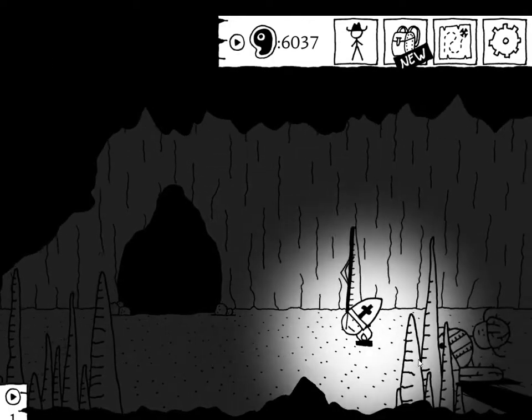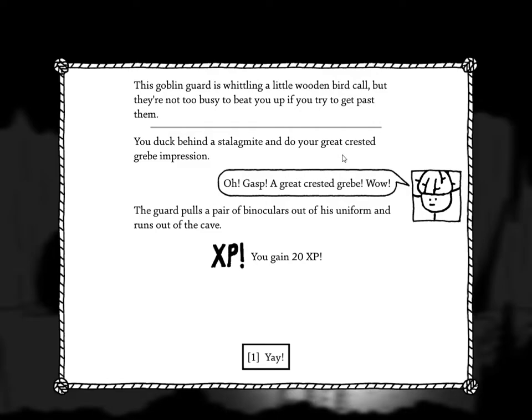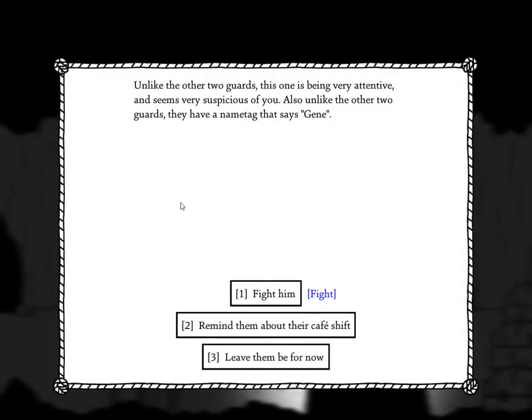This goblin guard is whittling a little wooden bird call but they're not too busy to beat you up if you try to get past them. Try out bird call skills from the goblin library — you duck behind a stalagmite and do your great crested grebe impression. 'Oh gasp — a great crested grebe!' The guard pulls out binoculars and runs out of the cave. Wow, these guys are dumb.